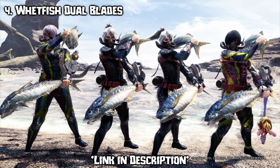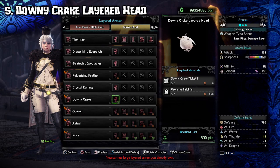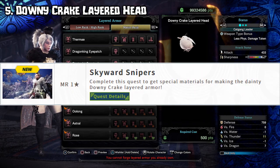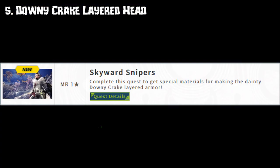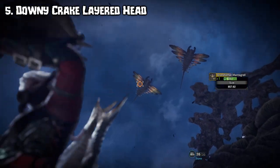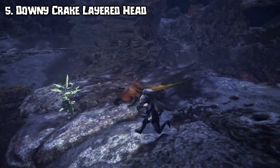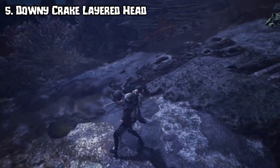This new cute Downycrake layered hat will also be available in this festival. You'll need Downycrake tickets number 2 to craft it, which can be obtained by doing the Skyward Snipers event quest where you have to deliver 5 grandfather Mantagrails — those disgusting looking mantas that everyone loved to shoot stones at and bring down for absolutely no reason.